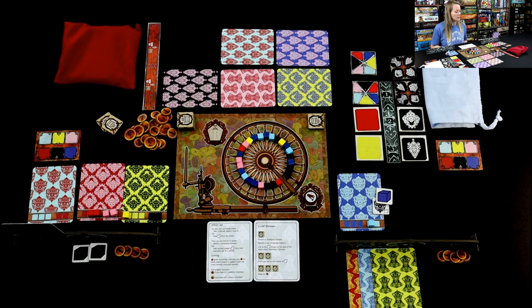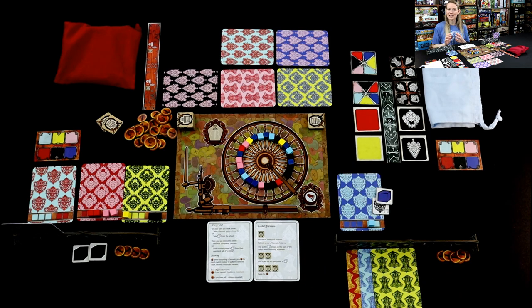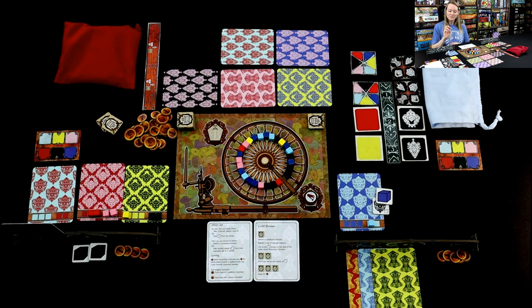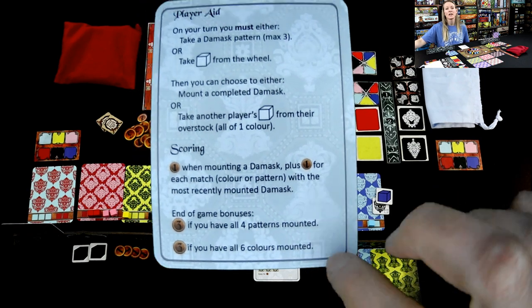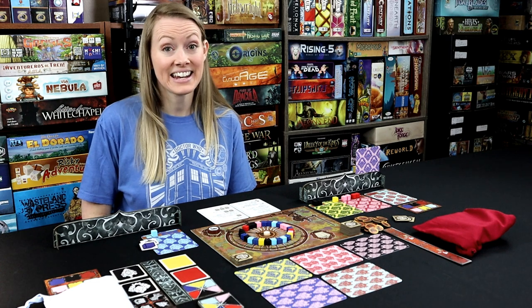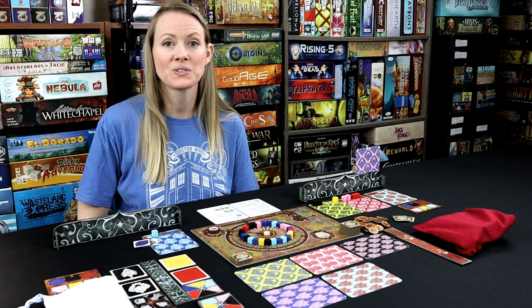The shorter version of the game — the two-season Damask — just means that you stop after two seasons, so you only have those two colors and designs in fashion. Each of those end game bonuses is only valued at $2 each instead of three in the short version, but you still get the bonus for the four patterns and six colors. Once the third tax season is triggered, people pay taxes, and the game is over. You count up all your money and trade in three favor tokens for $1 to see who the winner is.